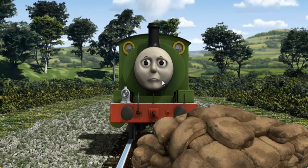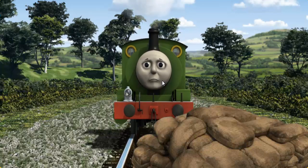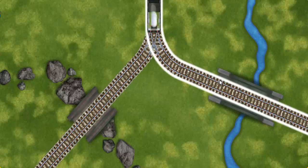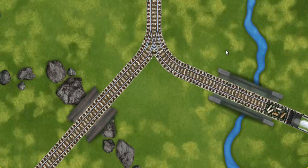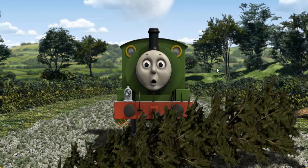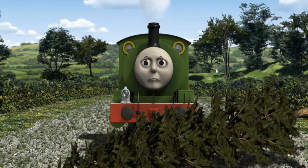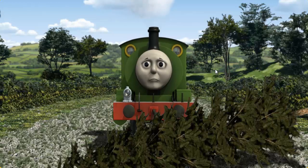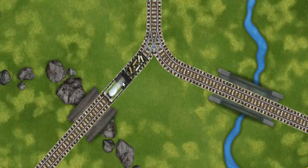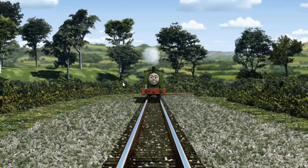Suddenly, Percy had to stop. He needed to go a different way. Show Percy the track that goes over the shortest bridge. Let's go! Percy was on the wrong track. He would have to go another way. Show Percy the track that goes over the shortest bridge.